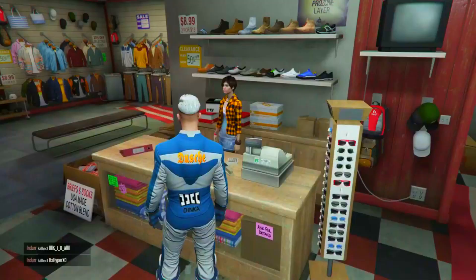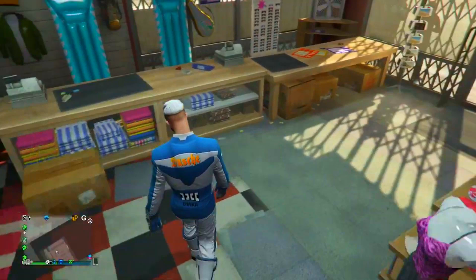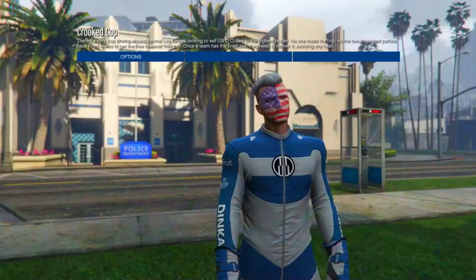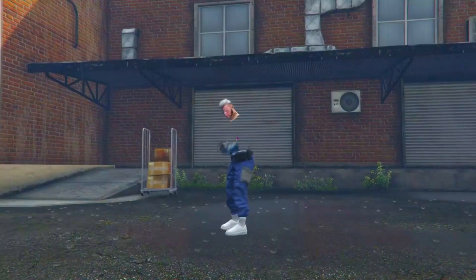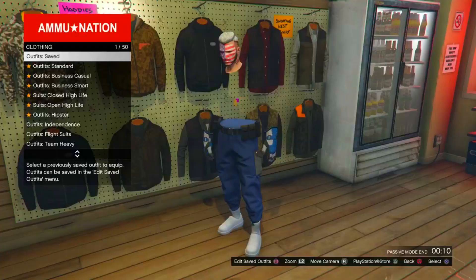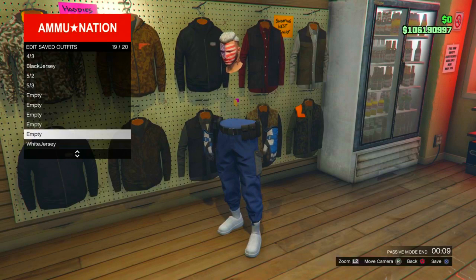Once purchased, head to the crooked cop mission — tell your friend to invite you or go to start, online, jobs, Rockstar created, versus, and crooked cop. Make sure the clothing is set to player owned and ready up. Inside the mission, go one to the right, one to the right again, one to the right again — you'll notice all your outfits combine into one. Ready up, then bring up your interaction menu, go to style, put a rebreather or earpiece on, pull up your phone, and quit the mission. Back in an online session, go to any clothing store and save this as an outfit. Then delete the first three outfits.